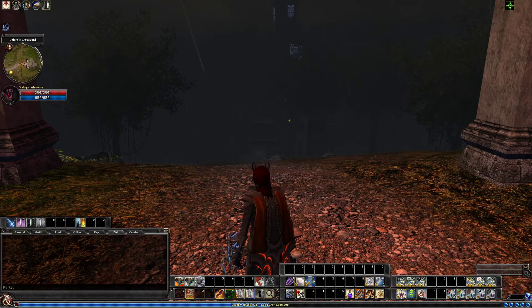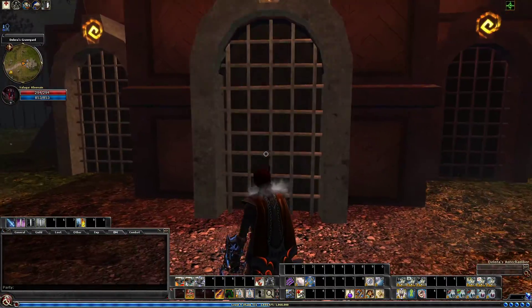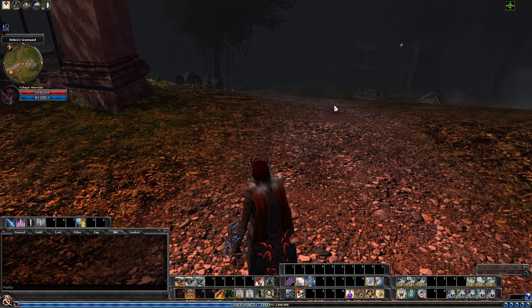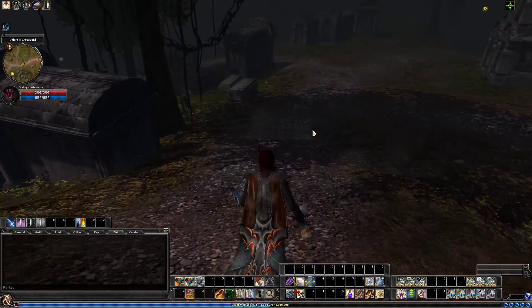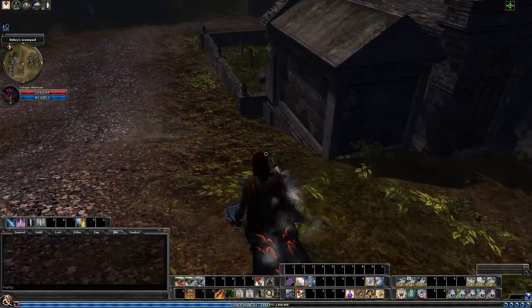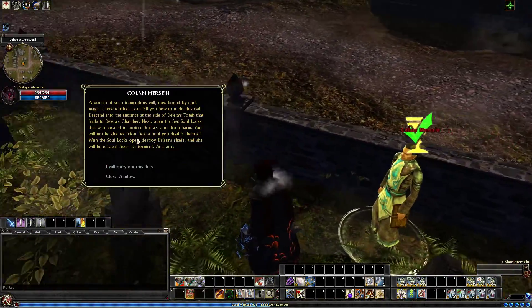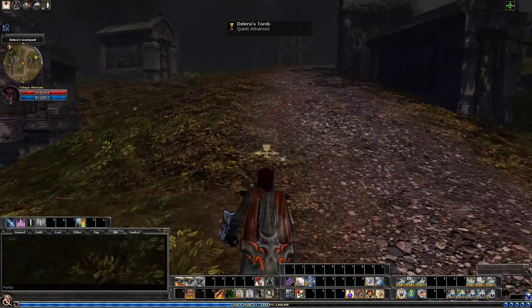Hey everyone, welcome back it's Valigar Alivane. So we just finished up part 2 of Delirance and now we're going to be heading on to part 3. Once you complete and step out, you just need to run down, follow the arrow on our mini-map here, and talk to Colum again. Once you talk to him, he just bestows the next part for you.